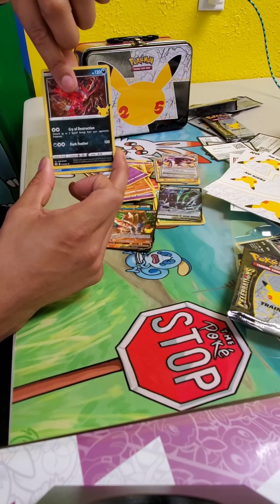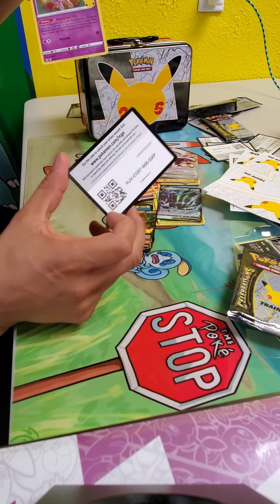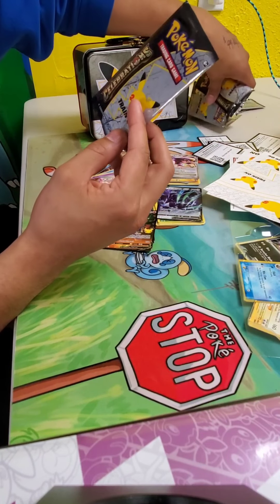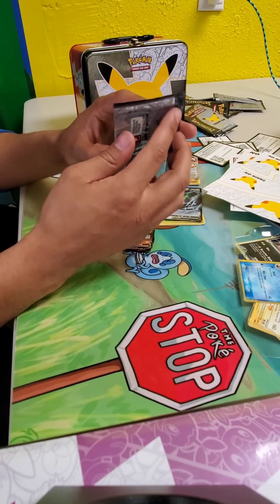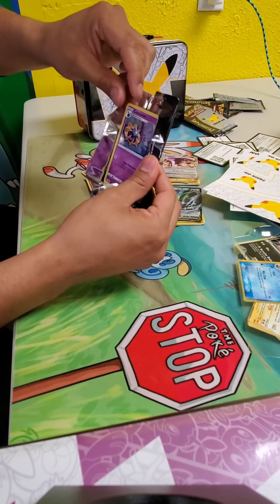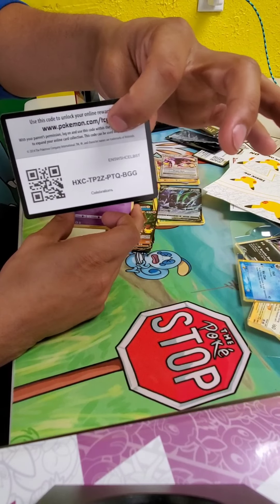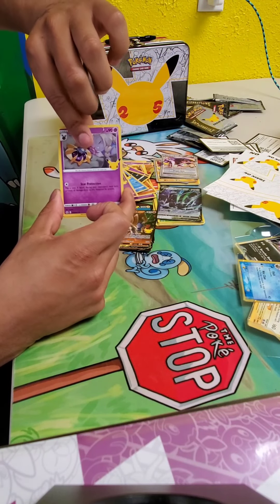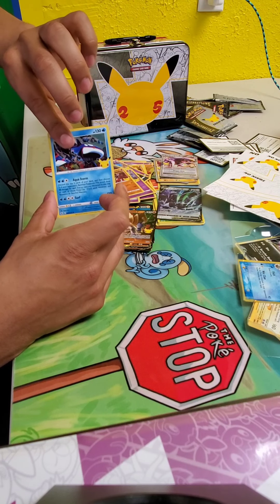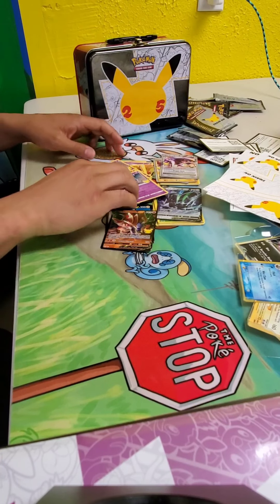Cosmog, Palkia, and Mew. I still love that Mew. So five packs in, three what I would consider dud packs and two decent ones — so this last one's going to be fire, going to be that Charizard. I tell you what, I might just knock over the stand if we hit that. We got Cosmoem, Groudon, another Kyogre, and Lunala. So four dud packs out of the six — that was regretful.